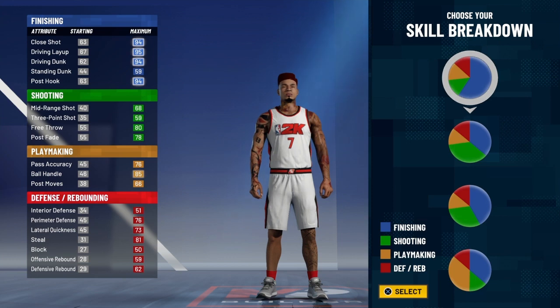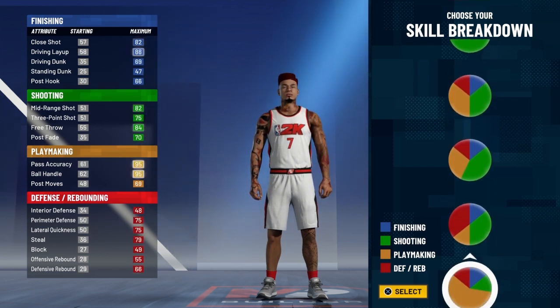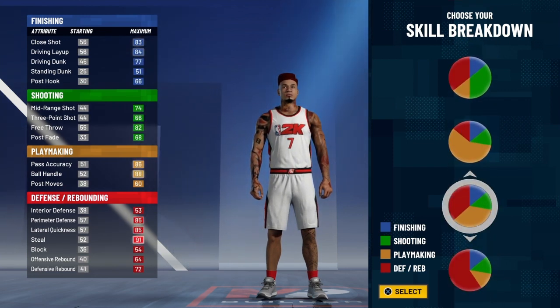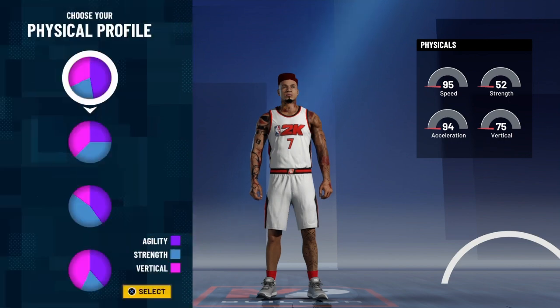What I'm doing here is going right into the skill breakdown to make the build. We're going with the yellow-red pie chart today. I know what y'all are thinking — red nation, what the hell are you doing with a yellow-red pie chart? But trust me, this is gonna be super duper toxic in the park.